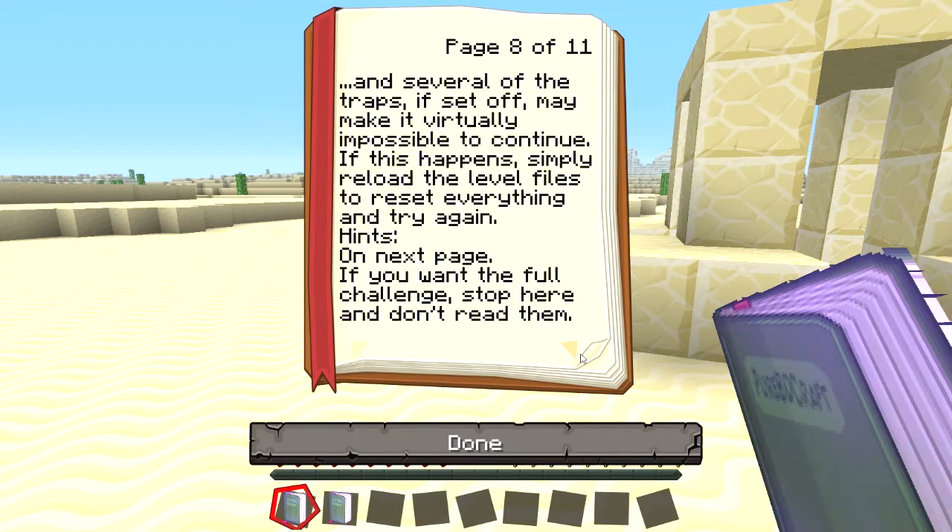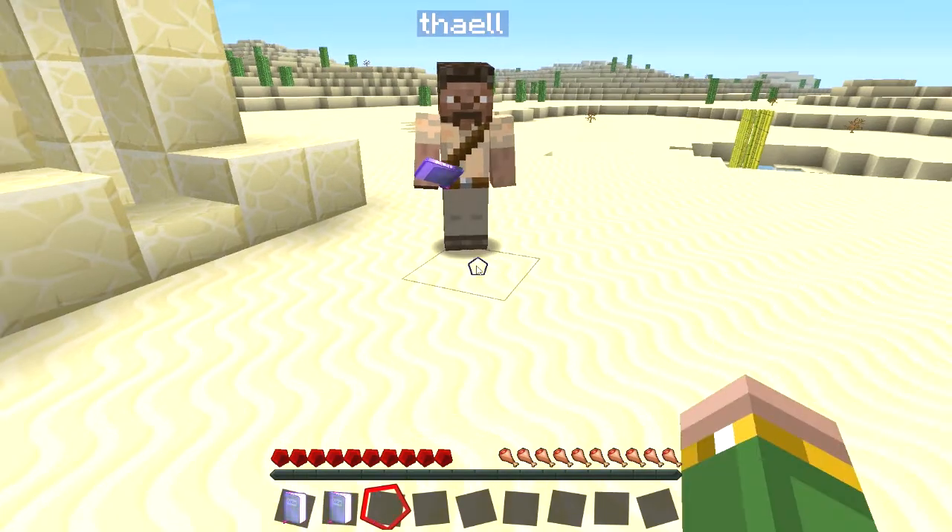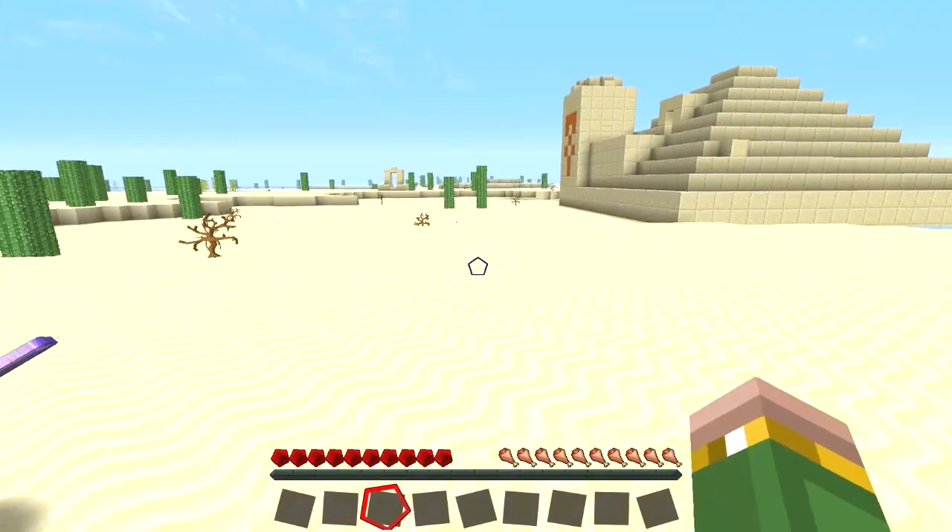This is a very challenging map. Several of the traps it sets off may make it virtually impossible to continue. If this happens, reload the level files to reset everything and try again. Hints on the next page if you want. Full challenge — stop here. Oh, there are hints. Let's not look at the hints. We also have a help guide. I'll keep these books, but we won't read them any further.